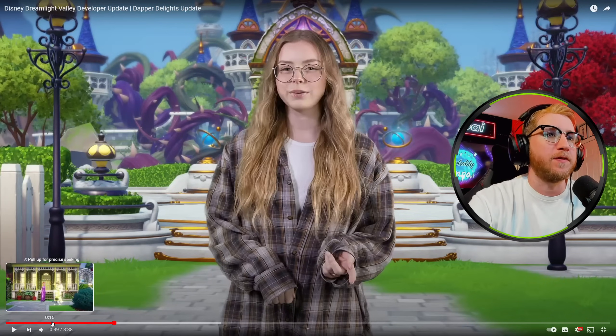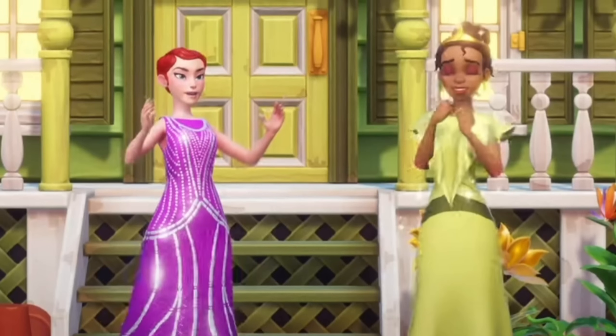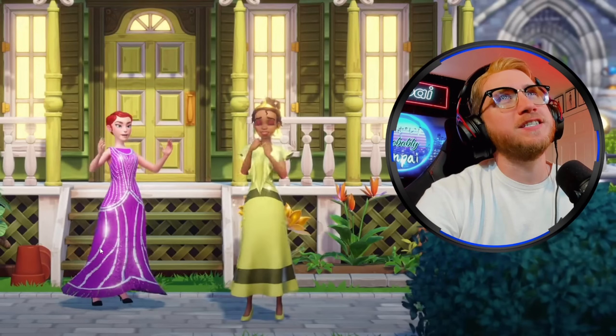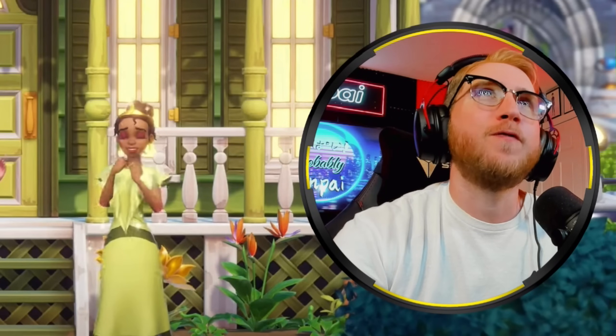Let's go back and talk about some of the things we saw. First off, I love the look of Tiana's character model. I think she's one of the better-looking characters we've gotten, and the devs just did a great job with the character design here. In this scene, there's also a new dress — this may be in a Star Path, Premium Shop, or could be a Friendship Quest reward. I love the light reflection properties here. We also have light reflection on the tiara she's wearing. I love the eye makeup too — she just looks great.